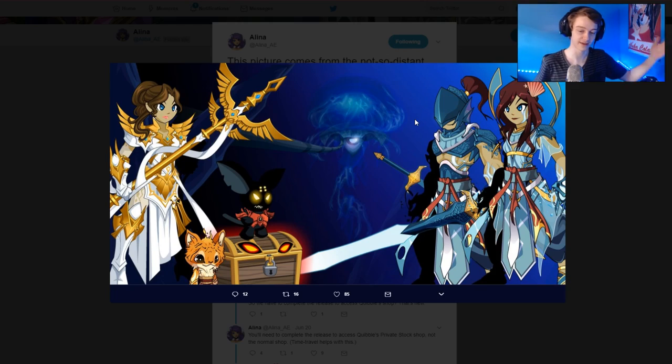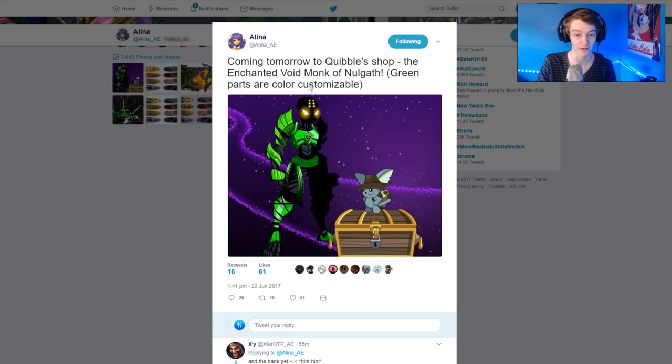You've probably already seen this — this is what will be in the shop tomorrow. That's what Quibble looks like. He'll be a bank pet, got a little pet, some sets. I've had this in the previous news videos that I do every Thursday, so you've probably already seen this.